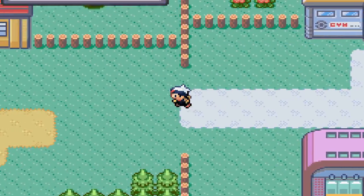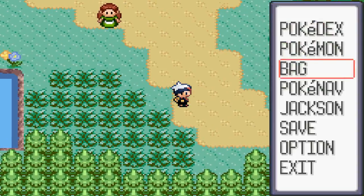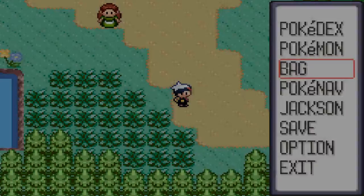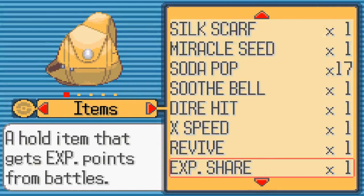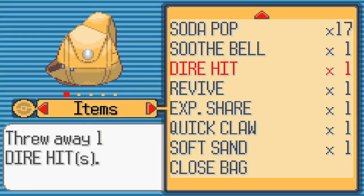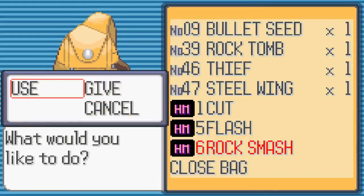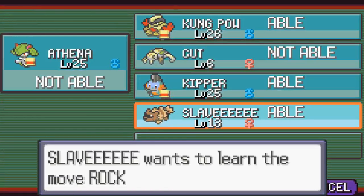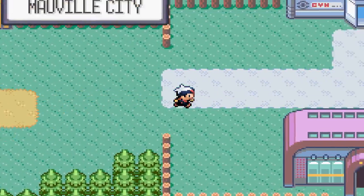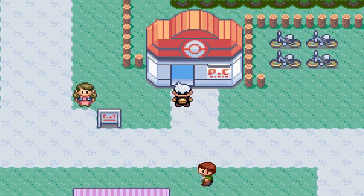I'm going to catch a Zigzagoon first because I want an HM slave I can teach Rock Smash to. So we got our Zigzagoon and of course we just called it Slave since it's just going to be using our HMs. I'll take this item from it — an Oran Berry. If you don't know, Zigzagoon has the ability Pickup, so when you're walking with it in your party it'll randomly pick up items. Sometimes you can get really good stuff like Rare Candies. I was going to teach it Rock Smash — that's what I forgot I was going to do. It's got a free move slot — let's replace Normal attack with it. Slave is on, and we're going to go heal because we used about ten Great Balls to catch that thing, and it took like six Pokemon encounters to find it.